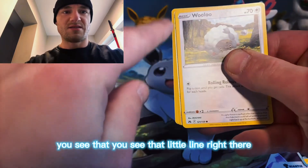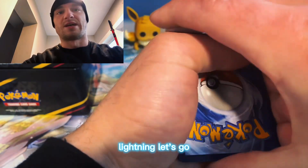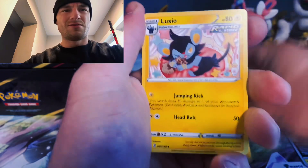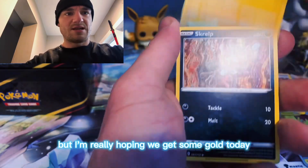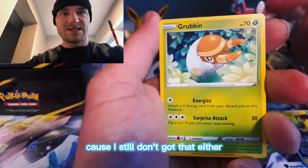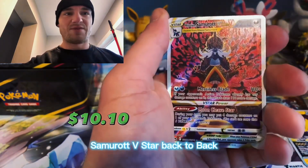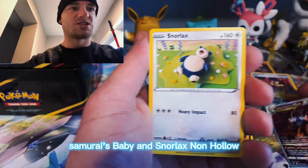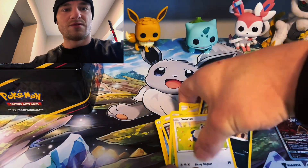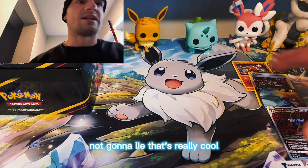You guys, you see that little line right there? That means we got something - unless that's just a reverse, but still, lightning, let's go! I'm really hoping we get some gold today or at least the Mewtwo because I still haven't got that either. Samurott V-star, back-to-back Samurots baby! And Snorlax non-holo. Hey, that's pretty cool though - both Samurots, I'm not gonna lie, that's really cool.